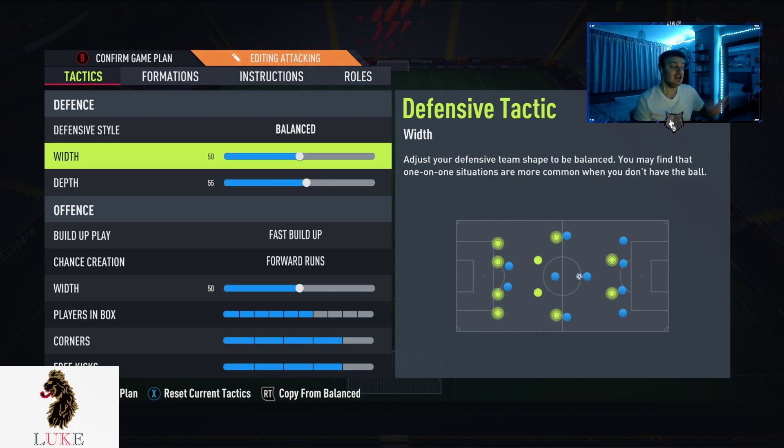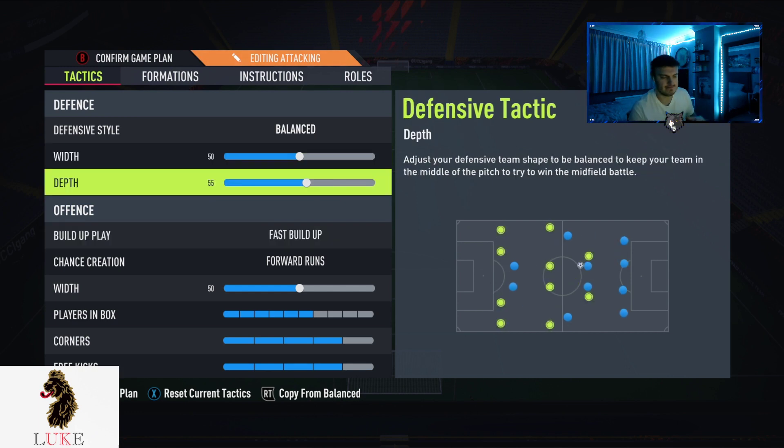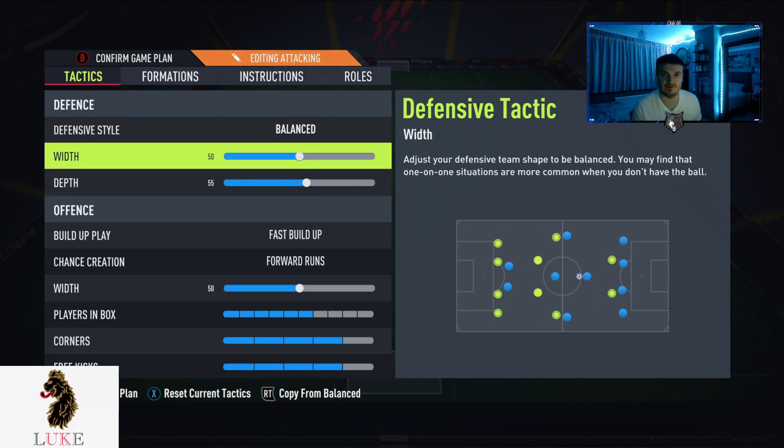I use balanced on the defensive style along with 50 width and 55 depth. If you are someone that struggles a little bit defensively, I would recommend lowering it down to around 52 or 53 — that couple of numbers difference will help a lot in terms of defensive structure. But for me at the moment, 50 and 55 works best.